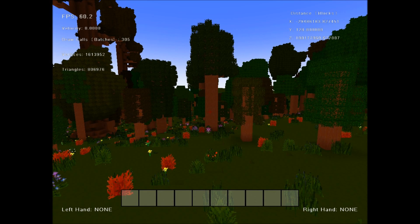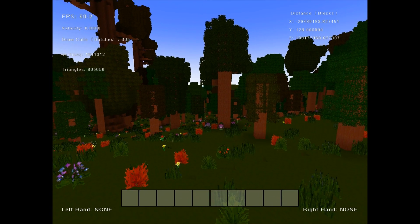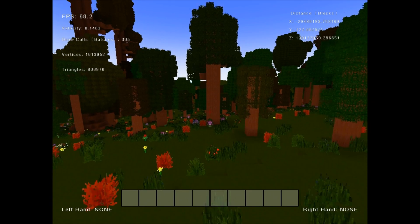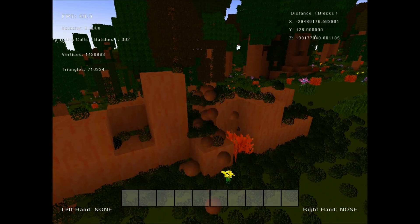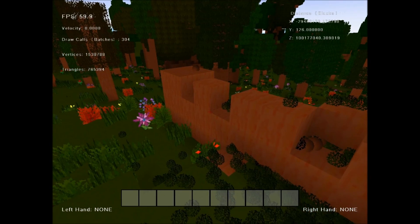Hey everyone, and thanks for joining me for another voxel engine update video. Don't you hate it when you're playing a voxel game, and then you break the base of a tree, and the tree does nothing but float in mid-air? Well, not anymore. I have implemented a breadth-first search that will calculate disconnected parts and will allow blocks to fall whenever they are disconnected from the rest of the world.